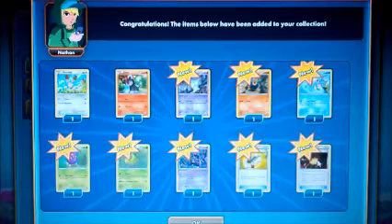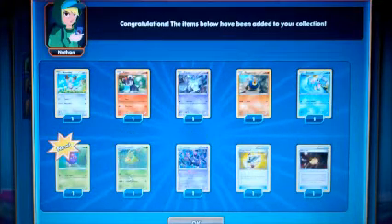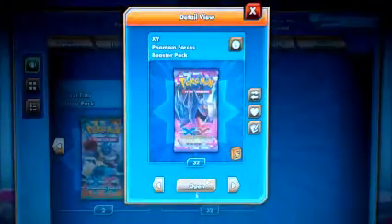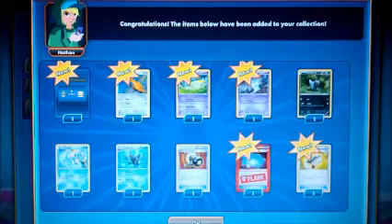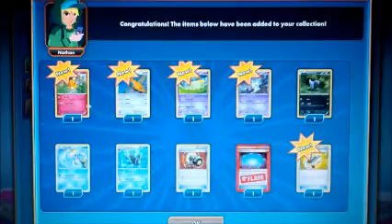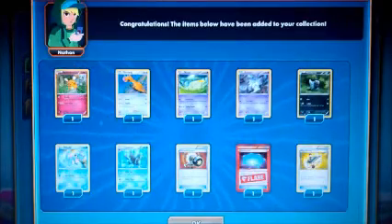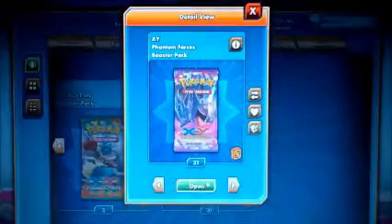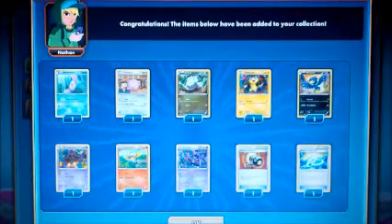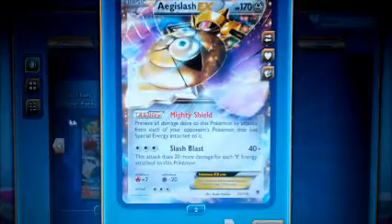Got Frillish, Bumblebee, got a Heatran — Enhanced Hammer, that's pretty sick. Got Trick Coin, nothing really special here. Got a Crobat, got the Target Whistle. Got an 18 Flare card, got Jamming Net. Magnetic Spirit Link, pretty cool.